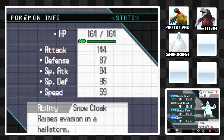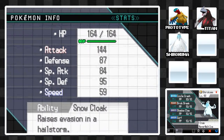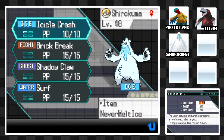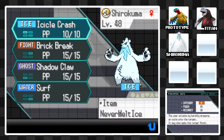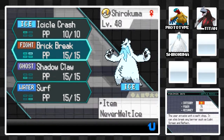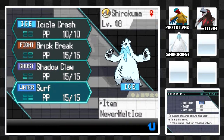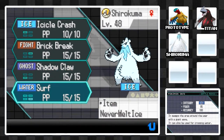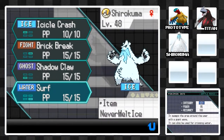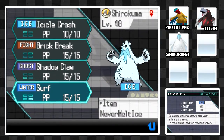Next up is Shirokuma, or Beartic, also at level 48. It has an Attack of 144, and decent defenses too. I've gone for Never-Melt Ice as a held item to make Icicle Crash hit even harder, and hopefully we can get some lucky flinches allowing it to move several times in a row. Brick Break is there because a Fighting type move never hurts. Shadow Claw is there in case we encounter any Ghost or Psychic type Pokémon. And since I didn't have any physical Water type moves Shirokuma could learn, I gave it Surf just in case a Water type move is necessary.